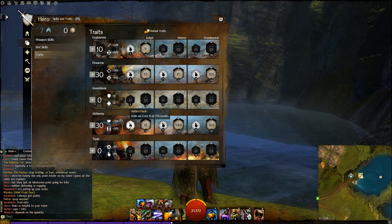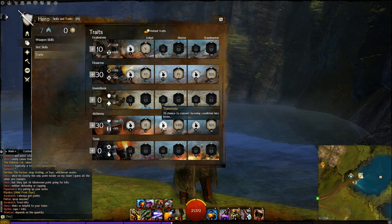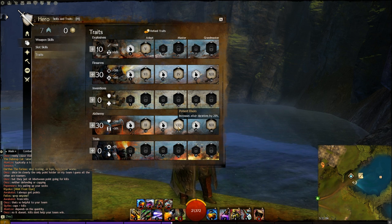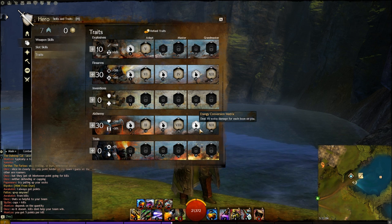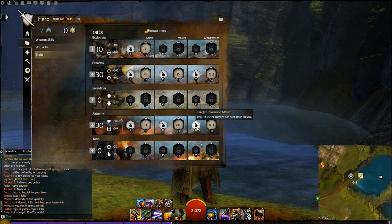Fast Acting Elixirs makes elixir skills recharge 20% faster, letting you apply them more often. Transmute gives a 3% chance to convert incoming conditions to boons — it's there, but doesn't make a noticeable difference in my opinion. Potent Elixirs increases elixir durations by 20%, all part of keeping those boons up consistently. Energy Conversion Matrix deals 1% extra damage for each boon on you — since this build keeps boons up, you can have roughly 10–15% extra damage.